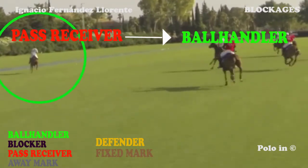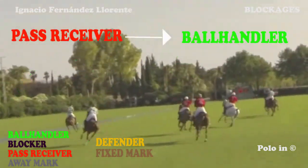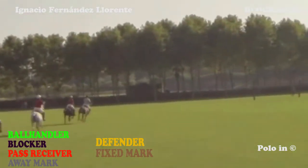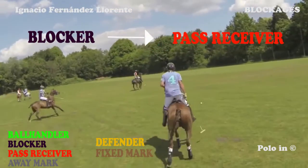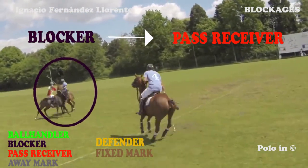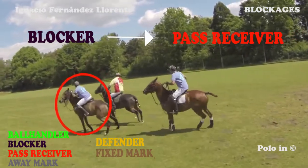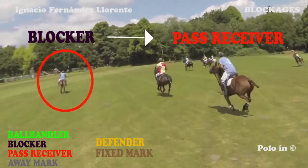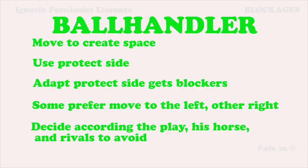Now let's see another blocker arriving. The ball handler ends up scoring a goal. Let's see here how the players are changing their function. The ball handler touches the ball forward, and his teammate passes the ball to the receiver. The ball handler then moves in order to create some space where he can accelerate, trying to go on the side where the ball might be protected.